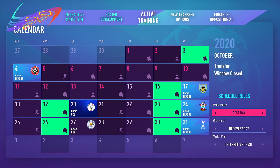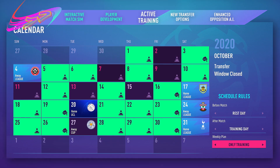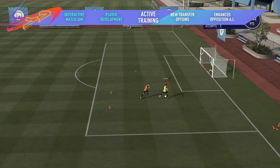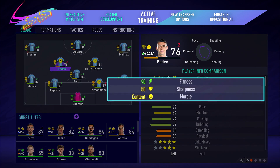Manage your team's schedule and train multiple players at the same time with a new activity management system. Choose when to rest and when to train throughout the week as you balance your players' morale and fitness with match sharpness — a new stat that shows you how likely players are to perform at their peak.